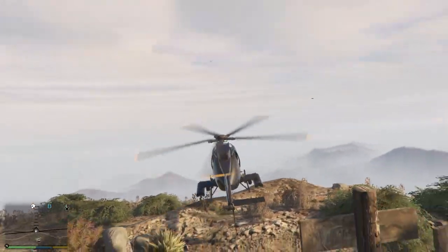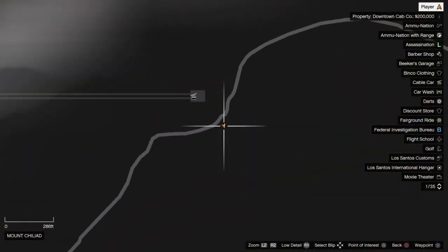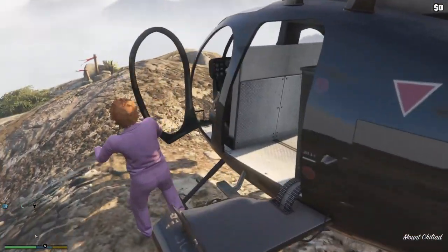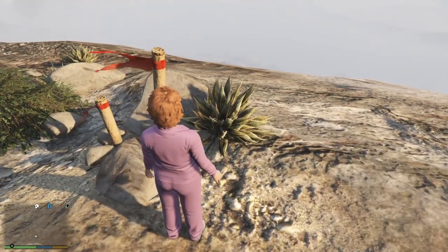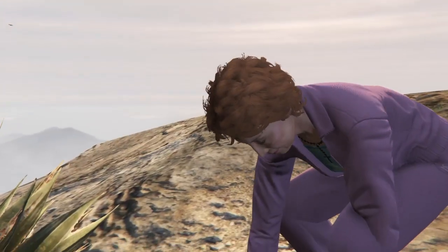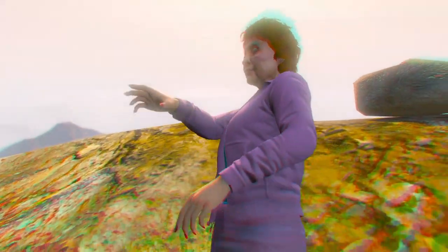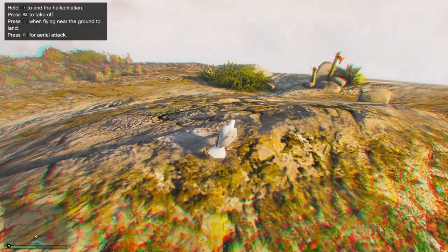Just take the buzzard and fly up here. You're going to hop out and walk over to eat the peyote. This is the location — right at the top of Mount Chiliad, right off the trail. It's the post with the little red flags on it, so they're pretty easy to spot. The peyote is just to the right of the rocks. Walk over here with Patricia to the peyote and press right on the D-pad to eat it. You're going to go into the hallucination and turn into some kind of bird. Patricia starts tripping out and turns into the bird.